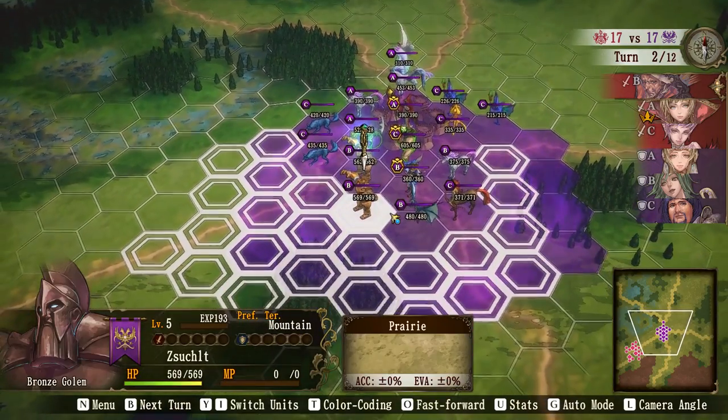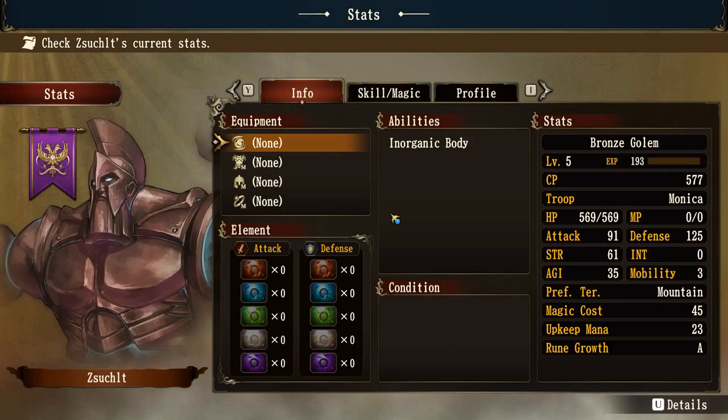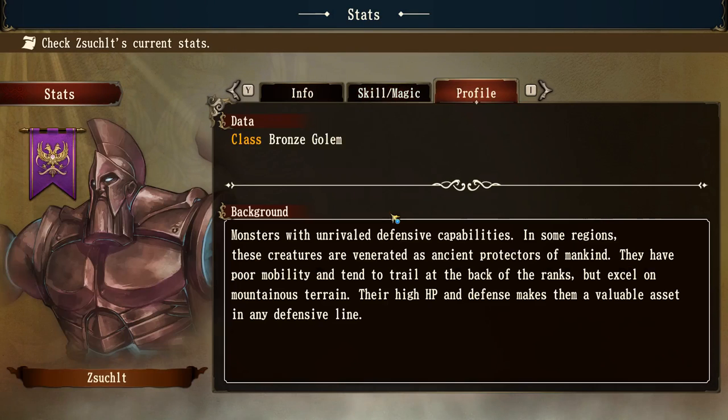If I press U, we can have a quick look at what these units have got. If we look at the profile, quite often it can be very interesting to read. These are monsters with unrivaled defense capabilities. There are always important clues when you read this. In some regions these creatures are venerated as ancient protectors of mankind. They have poor mobility and tend to trail at the back of the ranks, but excel on mountainous terrain. Their high HP and defense makes them a valuable asset in the defensive line.